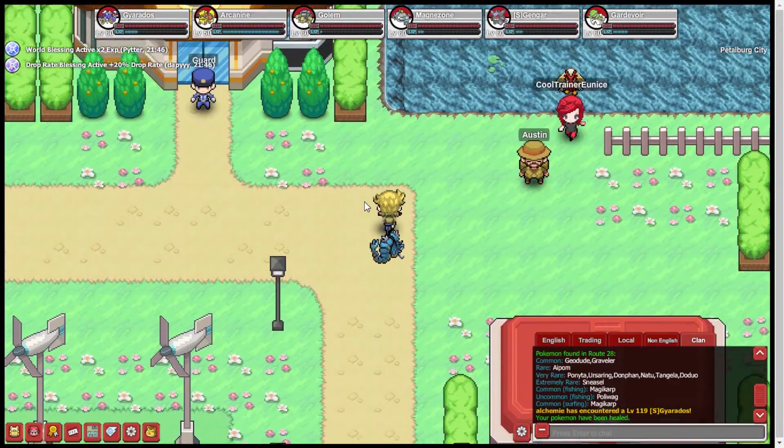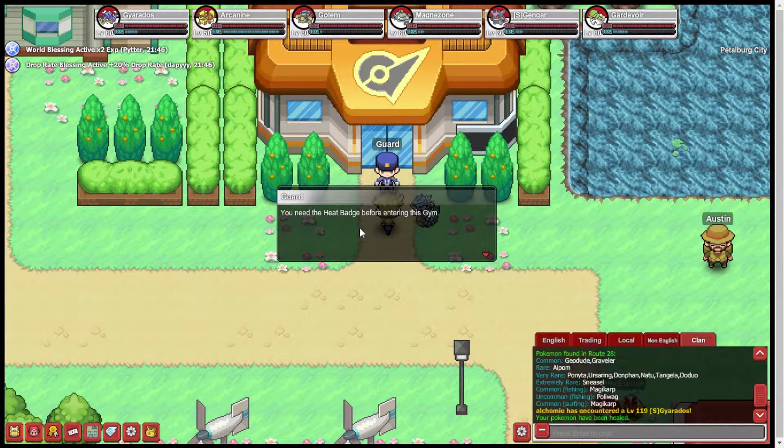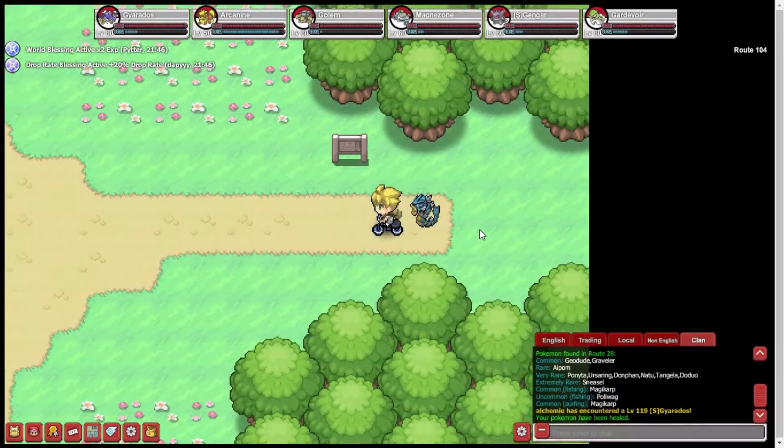As you can see, there's a guard right here. If you try to talk to him, you need a Heat Badge for entering this gym — that is the fourth gym badge. Obviously I'll go over that in a later episode whenever I post that. But we're here on Route 104.